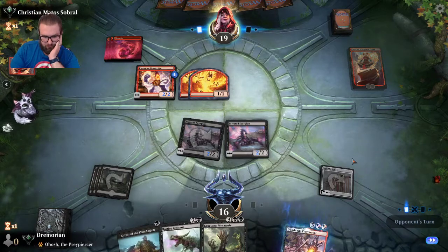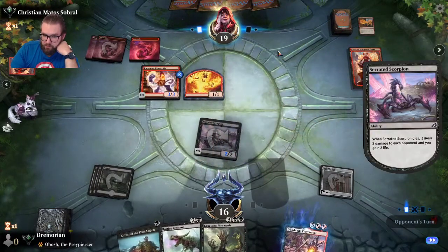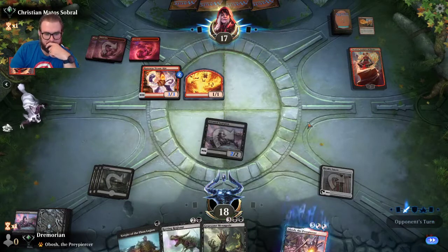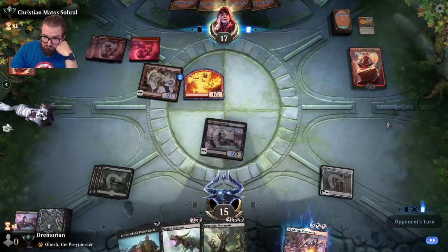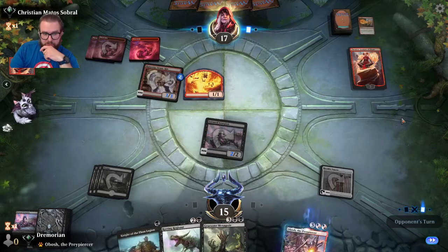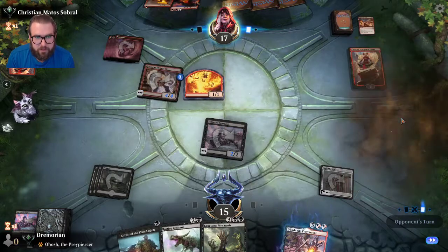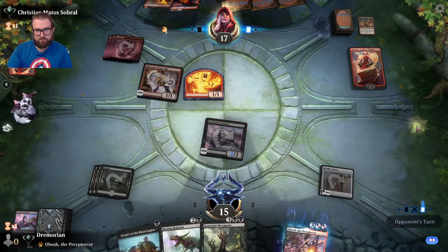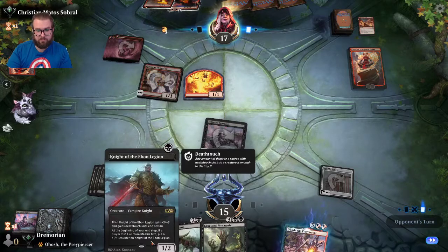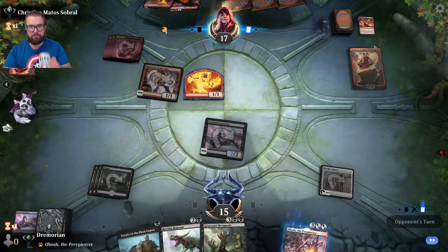He shocks for two — gained a little bit of life, I'm okay with that. Opponent's leaving Chandra open — must have a shock. That's the only thing I can see. Light up the Stage — and he doesn't use it. But now he can drain the Runaway Steamkin for three additional. We may be forced to play out Rotting Regisaur here unfortunately.